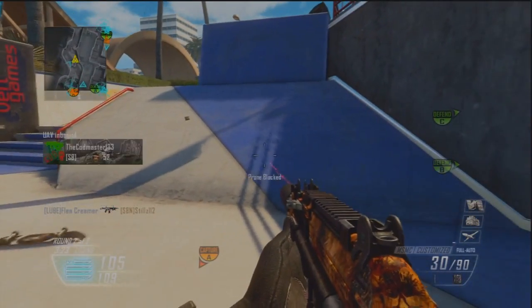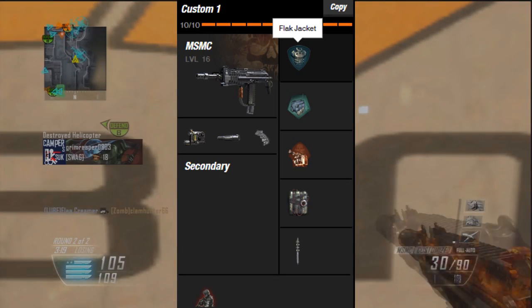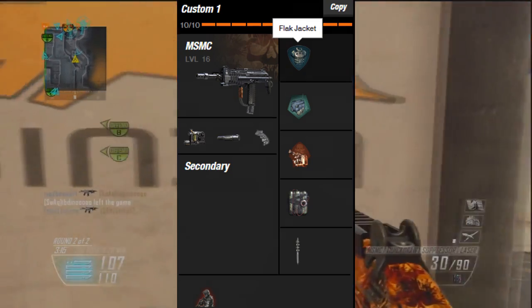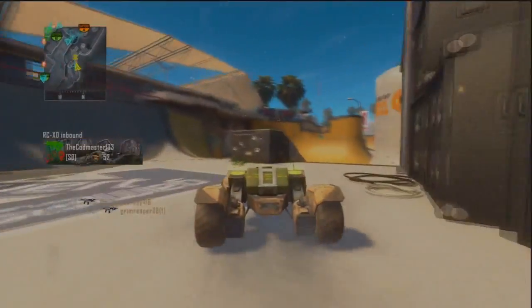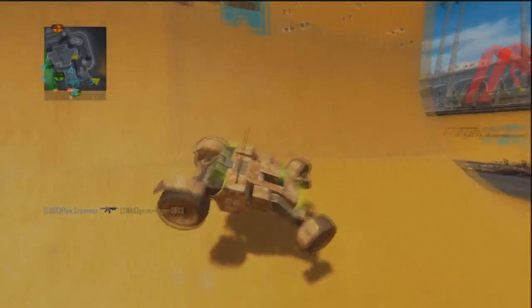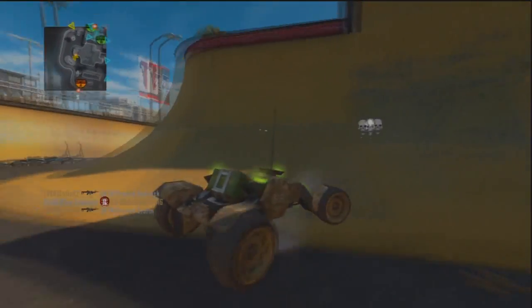What I like on this weapon is a suppressor — it should be on the screen right now — quick draw, laser sight, and whatever camo you want. I put primary gunfighter on, and I also like to put a shock charge, C4, engineer, and flat jacket.